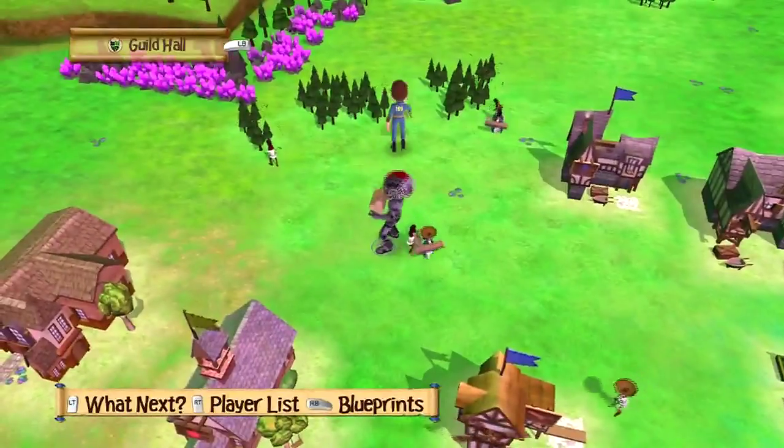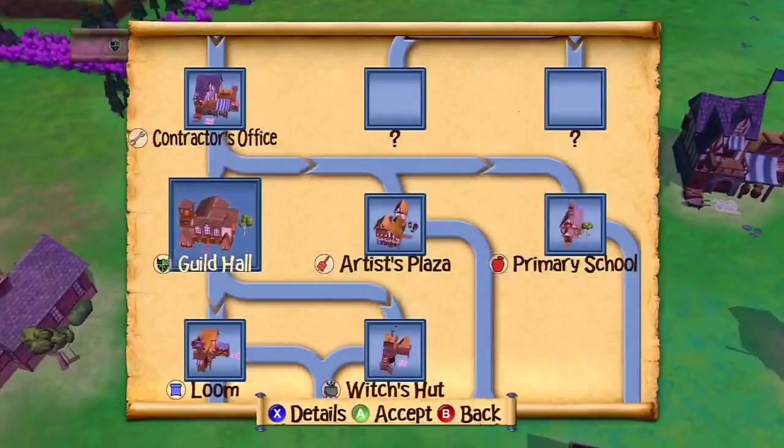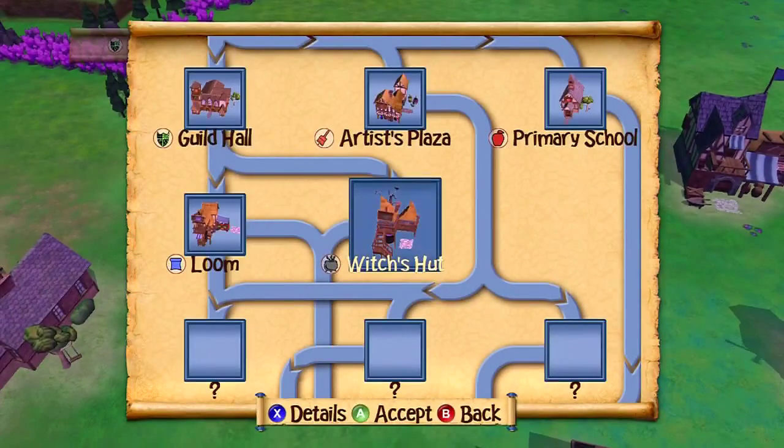So on this episode, we are going to build the Witcher's Hut. And what does that do? That converts crystal into gems, which is then used later in other more expensive buildings.